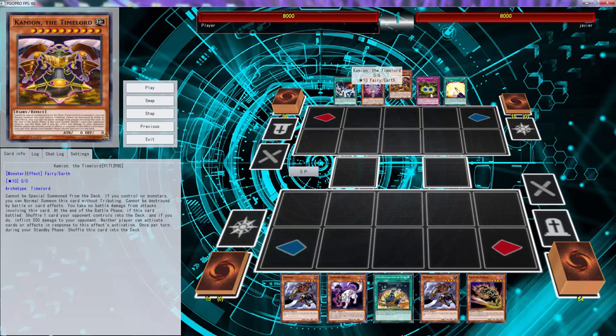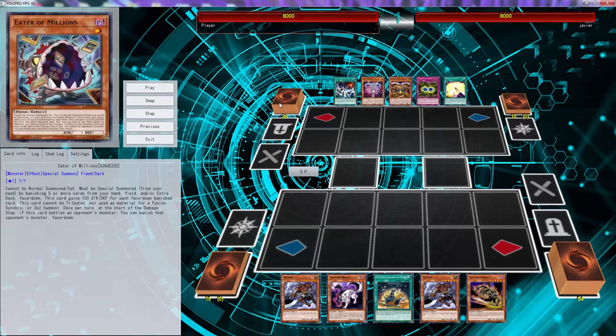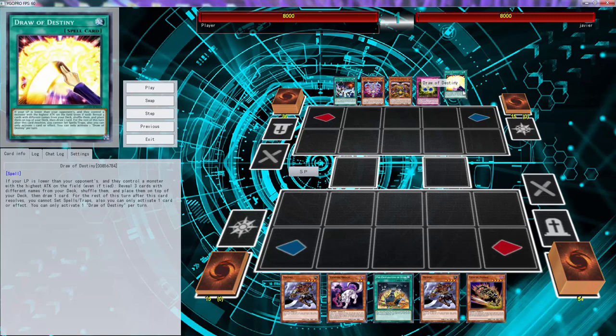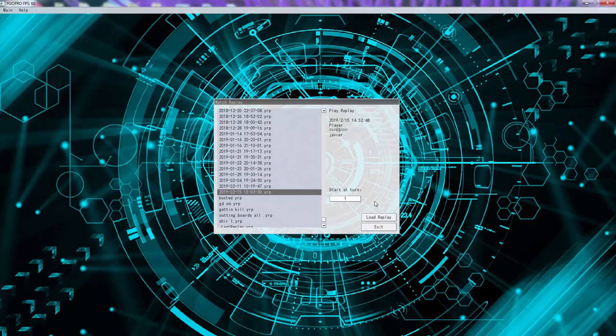Alright, his hand was this trap card — if your life points are lower than your opponent's, they control the monster with the highest attack, reveal three cards with different names, shuffle them to draw a card, and for the rest of the turn you cannot set spells and traps. Oh, this card is good! What did he draw? Two Eater and Milk. So he had a perfect hand — Spell Mining, Grave of the Time Maiden, a Time Lord, and this card that gets him any card, but since I paid 2500 life points he wasn't able to activate it. He also drew Eater of Millions.